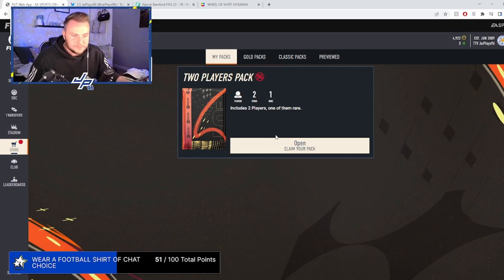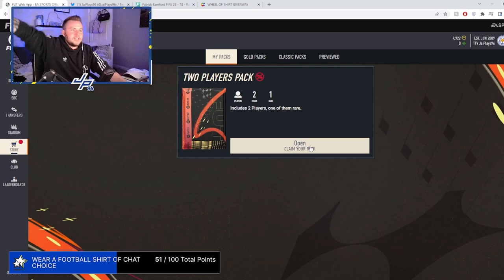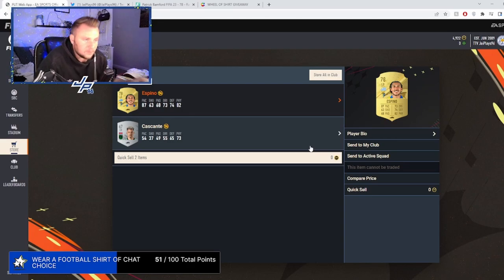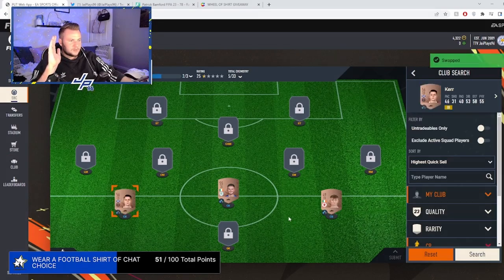Still not packed anyone with Jay in the name, chat — that is one of the stipulations of the series. Two-player pack, one rare — give us someone tasty. Here we go. Massive dubs. Espino, 87 pace — we'll take it. This definitely didn't take us 10 minutes as well, don't worry.